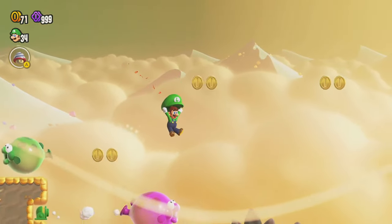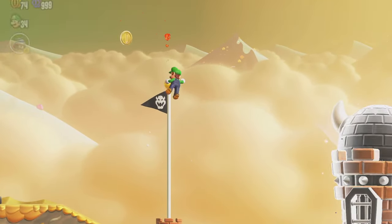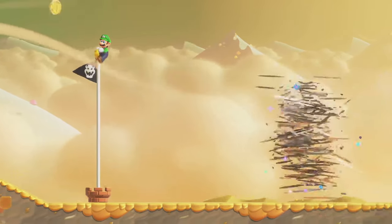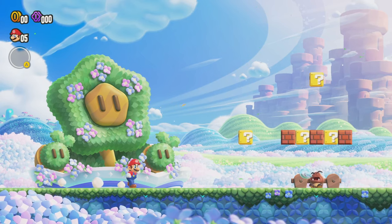The badge that we have really helps us out here. Bounce off of the guy and get to the top of the goal pole — there we go, we got it! Thank goodness, because that was a little close to the goal pole.